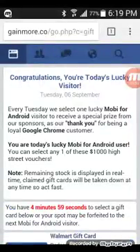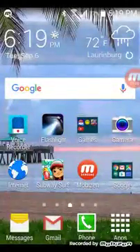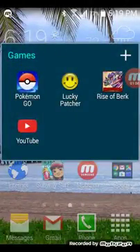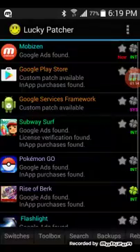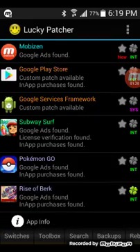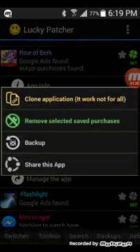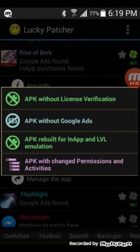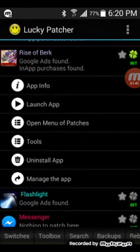I'm not going to do that download now. Once you've gotten that app downloaded, you go into the app and choose a game you'd like to hack. As you can see these are my apps that I can hack. I'm going to hack Rise of Berk. What you would do is go to Open Menu of Patches, create the modified APK file, then APK rebuild for in-app LVL emulation. Click rebuild and the app will automatically start rebuilding.